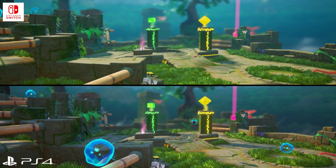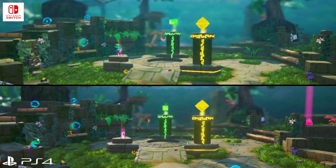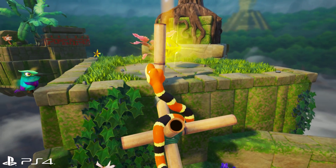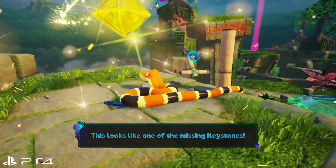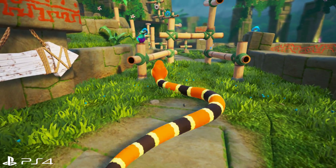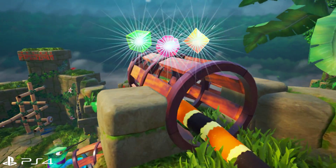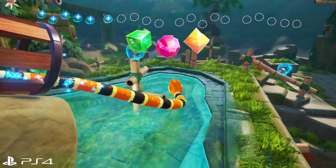Snake Pass was built using Unreal Engine 4 and is filled to the brim with bright colorful designs that look great. But while the visuals may be highly stylized, that doesn't mean there isn't a lot happening below the surface — it's still an Unreal Engine game pushing rich lighting and complex interactions after all. The game world is packed with thick blowing grass, great post-processing effects, and very nice animation.